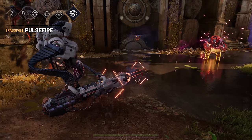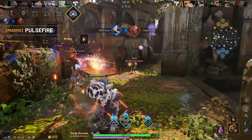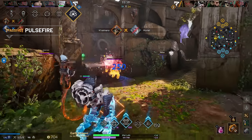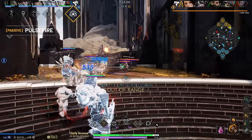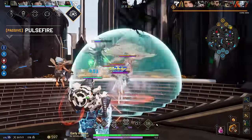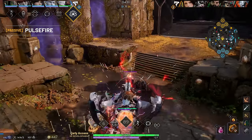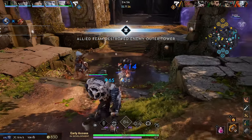Grimm.EXE's passive ability is Pulsefire, which modifies their basic attacks to deal magical damage. Landing an ability or basic attack will apply Pulsefire to a target for a short duration. If Grimm.EXE hits the same target with Pulsefire applied to them, they'll deal extra on-hit damage. This makes Grimm.EXE great at taking short trades or poking the enemy laner, but it can also be used to create powerful combo attacks. Try using Displacement Blast to apply a stack of Pulsefire onto a target, then use Grimm.EXE's ultimate ability to deal massive burst damage.